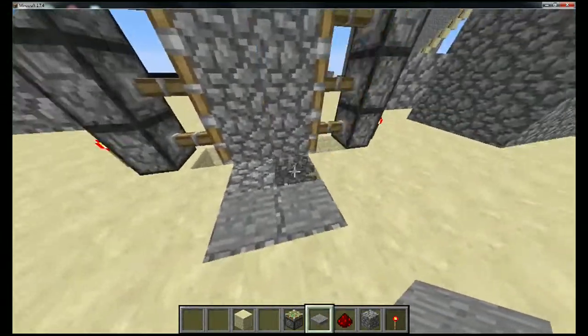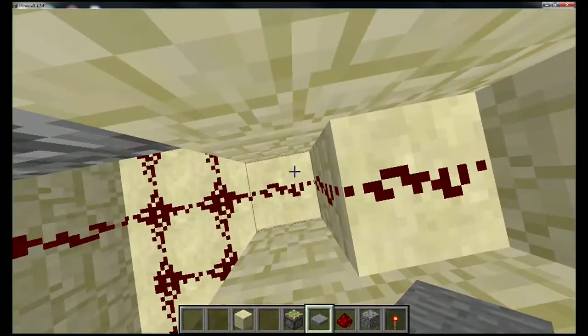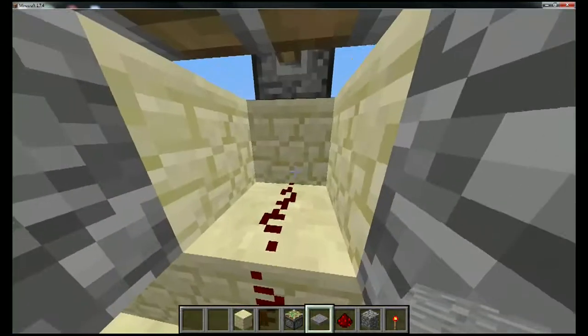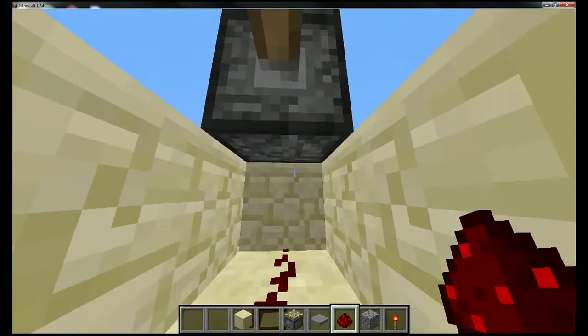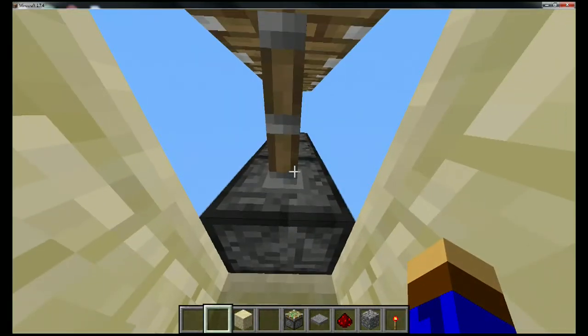Underneath, dig out one to the side, then dig out one and up — it should look like an L-shape with two dug out and one on top. Mirror that on the other side. Run the redstone trail up into a sandstone block, ending right below the piston.